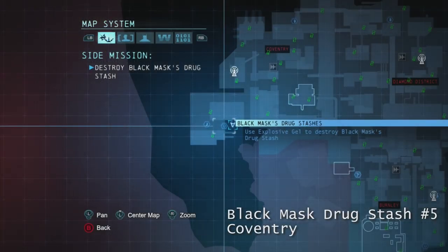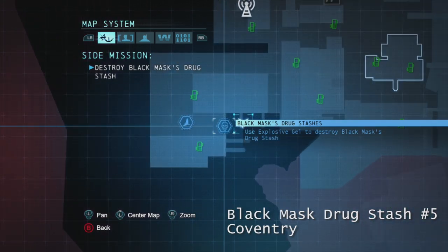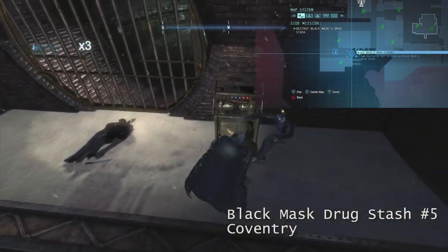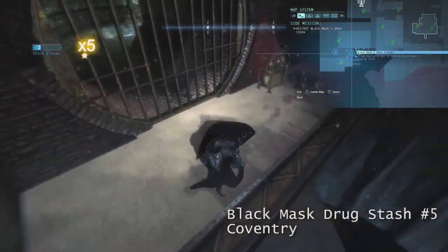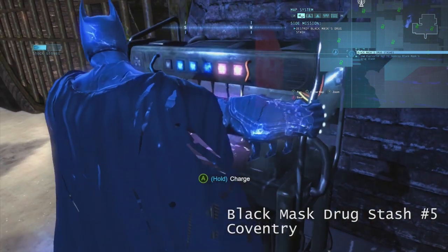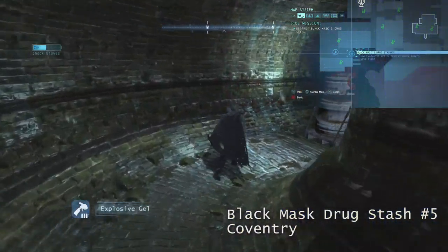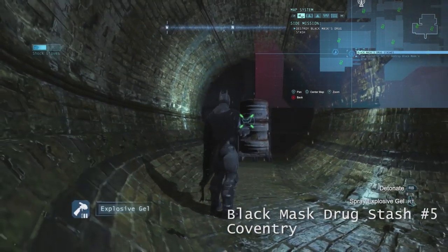Black Mask Drug Stash Number 5 is going to be located in the south of Coventry, the southwest corner. It's going to be located south of the GCR tower. As you can see, it's in the background behind Batman. It's on this little ledge right here — drop attack and take out these two guys. Then turn on the generator once you're done. Put Explosive Gel on the Black Mask Drug Stash and detonate it.